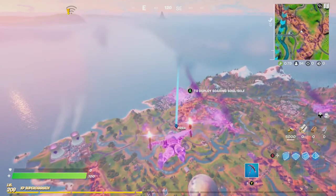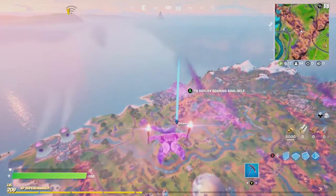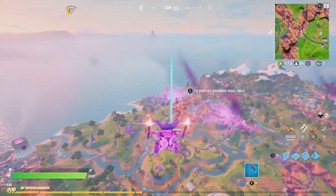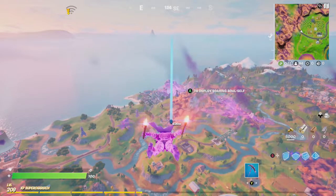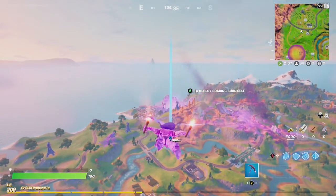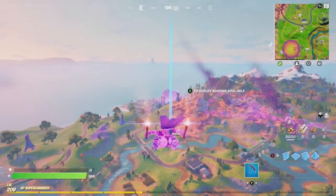Hey friends, thanks for joining us here today. Today Goblin Griffith is going to show you how to locate Kakashi and start the Fort Jutsu questline here in Fortnite Chapter 2 Season 8.